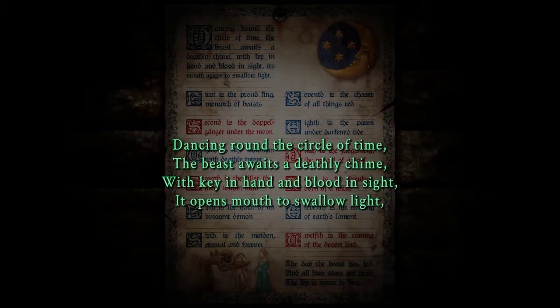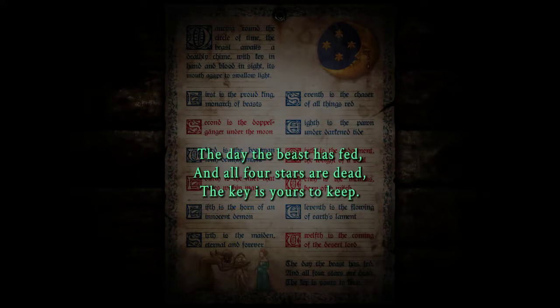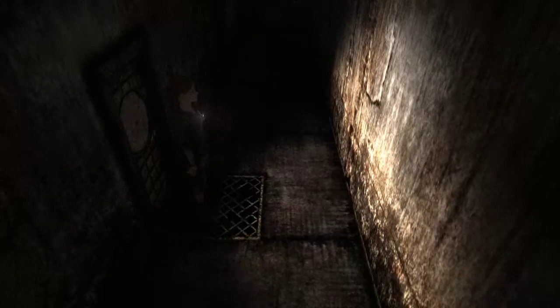Dancing around the circle of time, the beast awaits with deathly chime — that just means he's a clock. With key in hand and blood in sight, it opens mouth to swallow light. And then it gives the whole thing — the day the beast has fed and all four stars are dead, the key is yours to keep. Which ones are the four stars? Leo is apparently one of them. Gemini wouldn't be right then — the next one would be Cancer. Let's try that — that would mean Cancer is the next beast to feed. Then like Taurus, and maybe Scorpio.